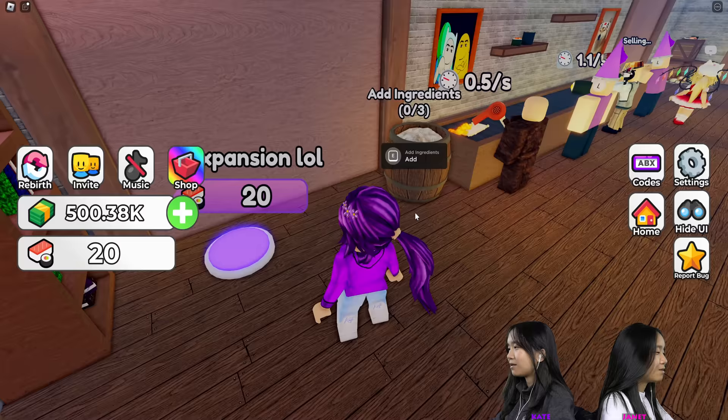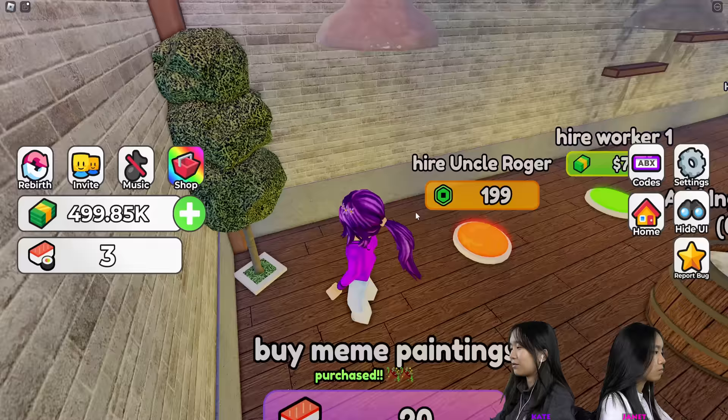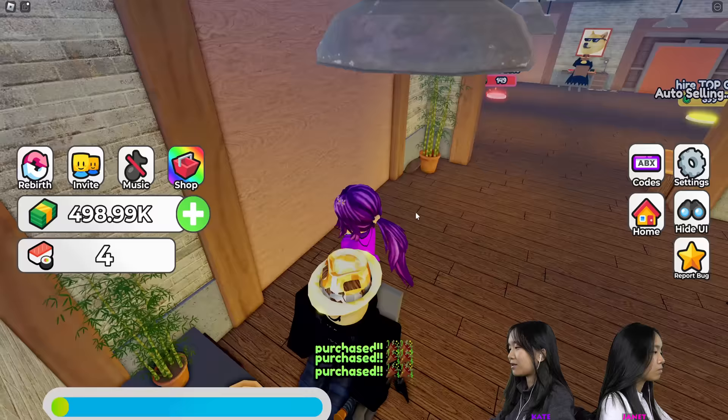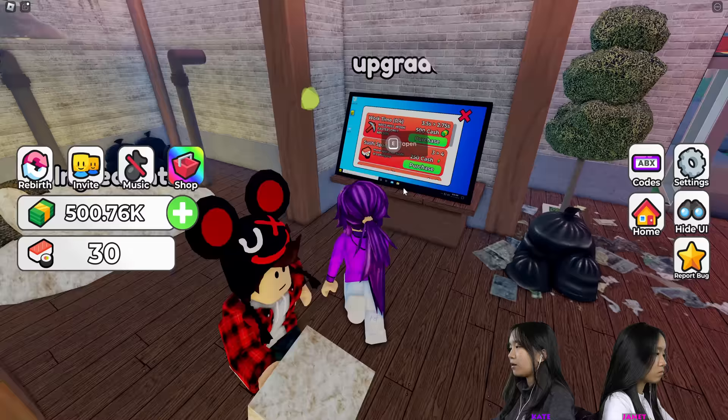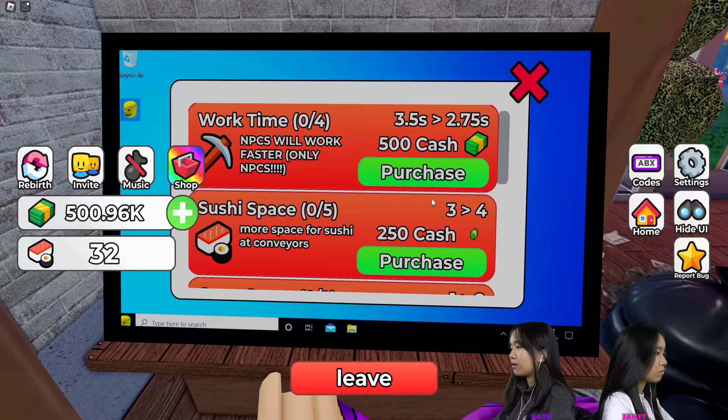Buy expansion. I just need one more sushi roll. I'm going to buy the expansion. The sushis count is how many sushis you sold. I'm going to buy them there. Looks like we can get a restocker, use this plant. Worker one, two, three, four — this looks like the same as the other side. There was a researcher, this was the manager. Looks like there are some upgrades over here, I'm just going to purchase some things.